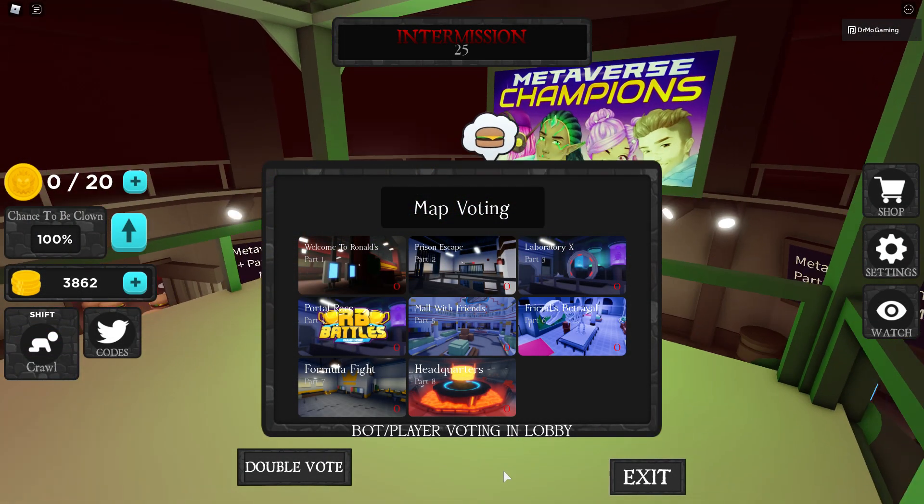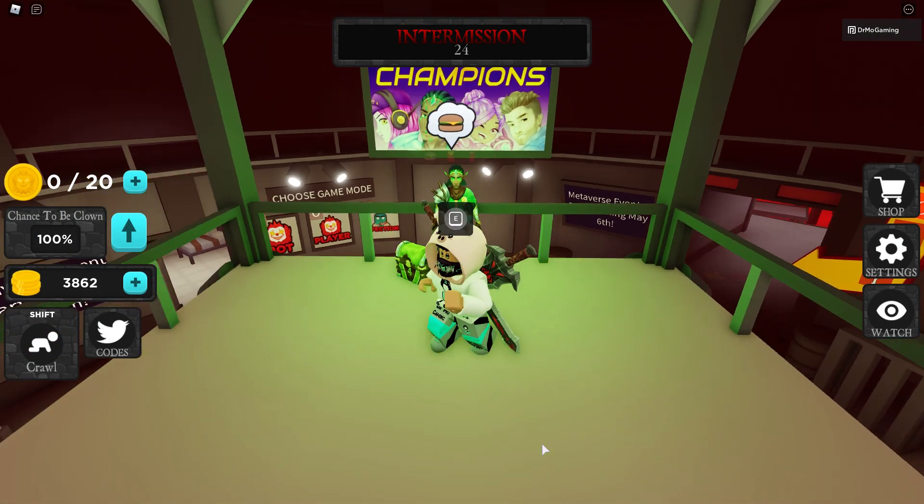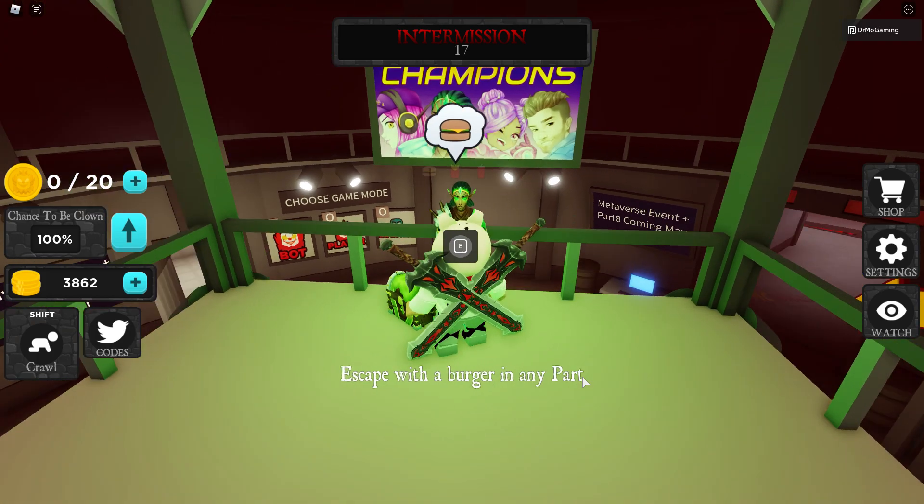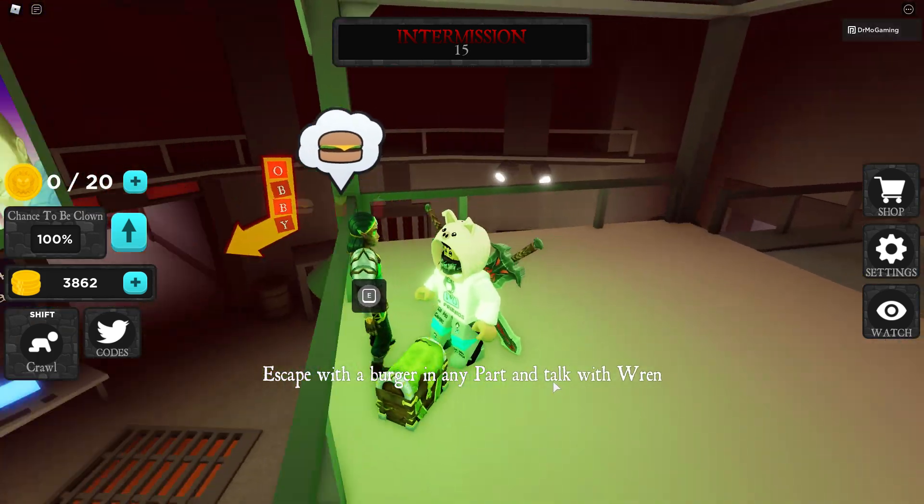Basically, as soon as you open up the lobby, Ren's right there — you just gotta talk to Ren. Ren says, 'I'm hungry, give me some food.' And basically, what you have to do is escape with a burger in any part and talk with Ren.